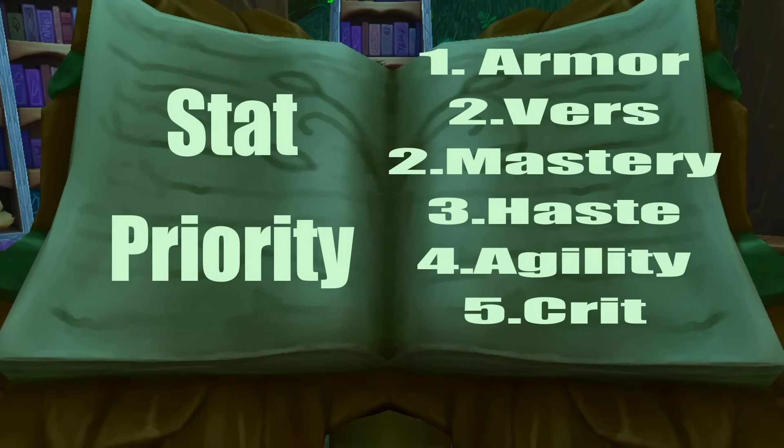Let's start off with our stat priority. Number one we have Armor, two we have Versatility tied with Mastery, three Haste, four Agility, and five Critical Strike. Armor is our biggest stat overall. Versatility increases the damage and healing you do and decreases all damage you take. Mastery grants increased maximum health, healing received, and attack power.